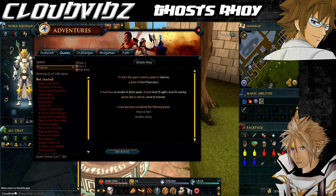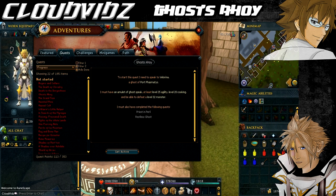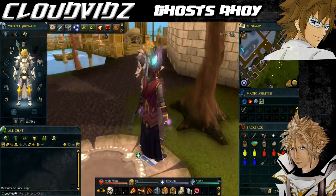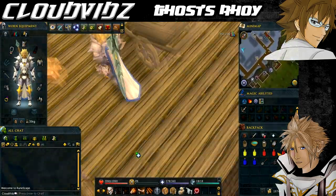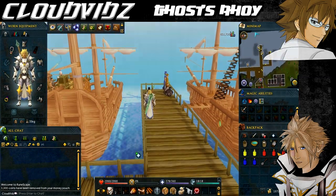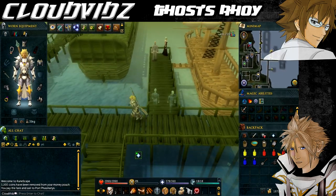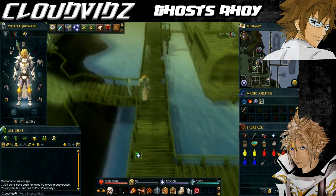We're currently at the Port Rimm Lodestone, which can be accessed via the Lodestone network. I definitely recommend having the Port Rimm Lodestone and the Canifis Lodestone activated for this quest, because it's going to save you a lot of time and effort. Having full access to the Lodestone network makes speeding up quests a lot easier — if you need a guide for that, I've got one in the description below. From here, we're going to go get the Charter Ship, which is the very southern ship of the Port Rimm Dock, and then Charter Ship to Port Phasmatys. I'll speak to you once we arrive there, just watch where I'm going.